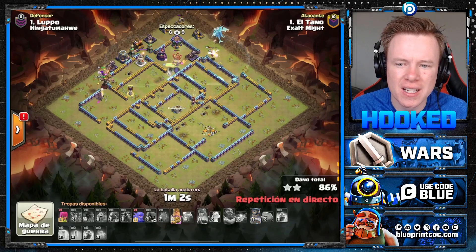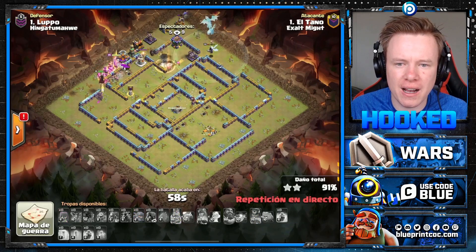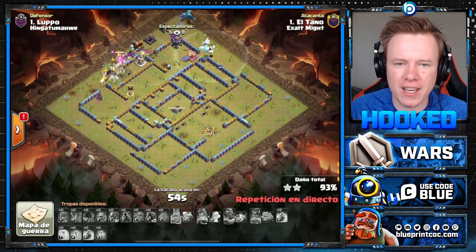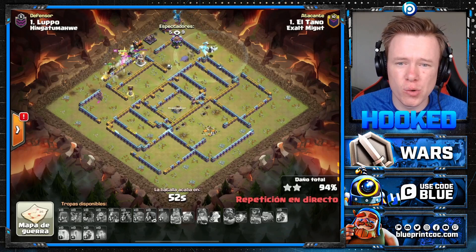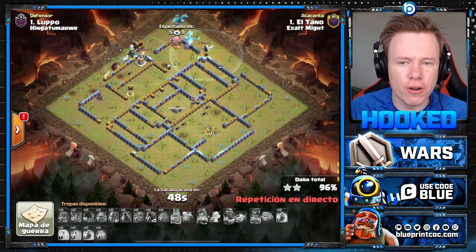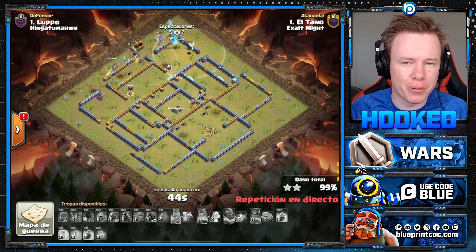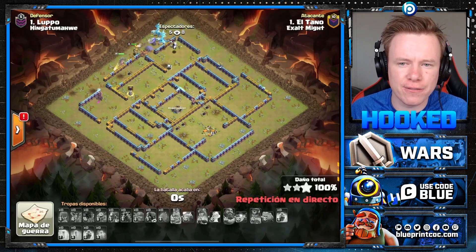It's just six troop space to make sure your heroes are covered — absolutely worth it. Unfortunately our Arsa gets ripped apart by the defensive Grand Warden, but we still get our King ability. We've actually still got two E-Drags up. Generally they will die in the core, but if they live to the end you're pretty sure you're going to get a triple. Well done from El Tarno here.